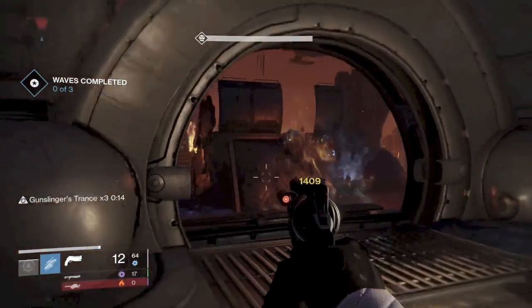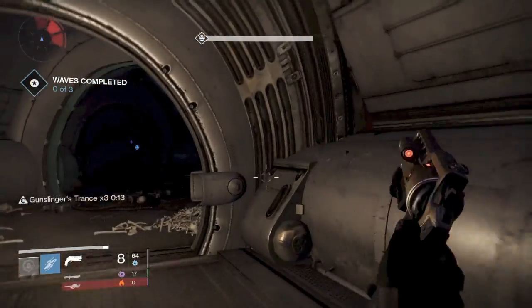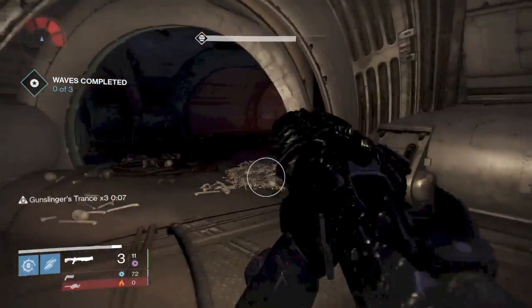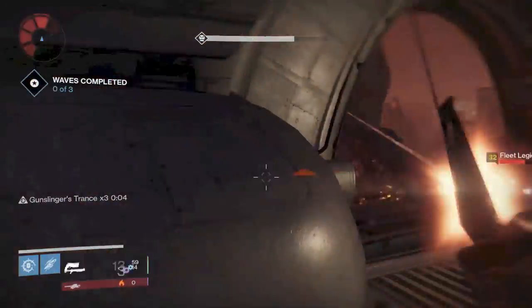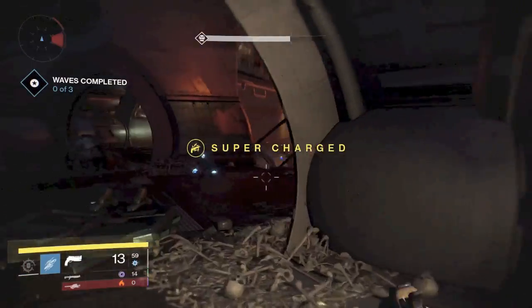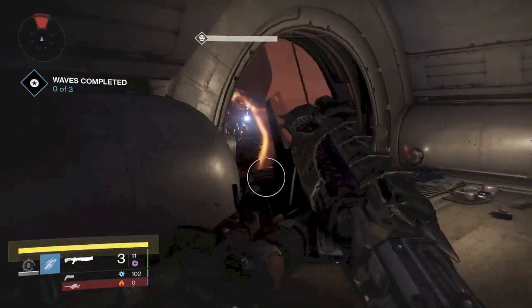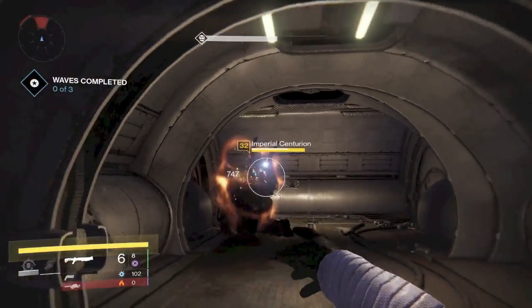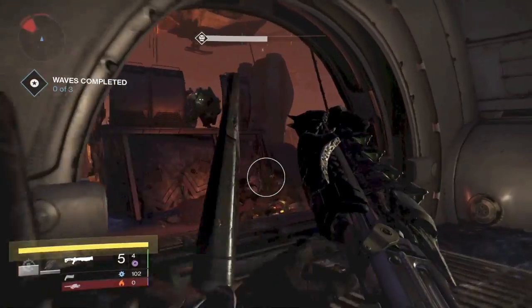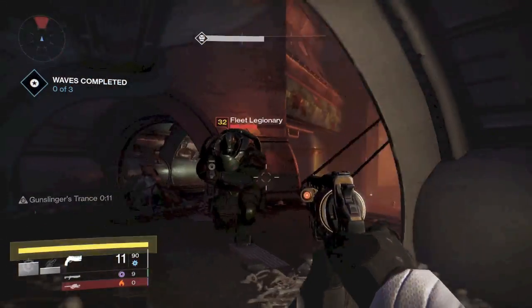It's starting to get crowded up front — make sure to check your radar every few shots because Cabal will come up to your position. If they start to flow in, go to the back far right side of the room and wait for them to funnel in. You can shoot and kill enemies from over there. If they start to funnel towards you, come all the way back around to the front. You're going to be running back and forth quite a bit unless you can hold them at bay.